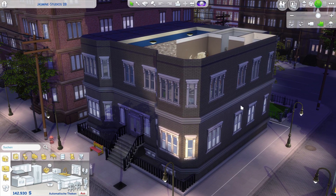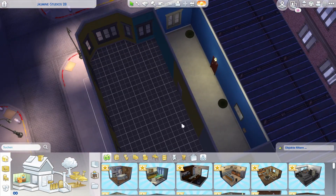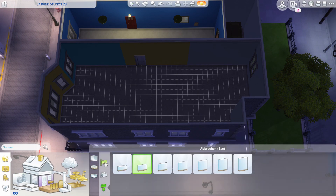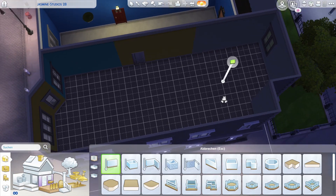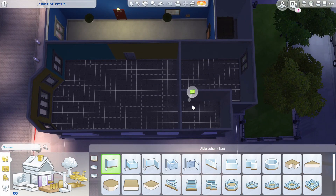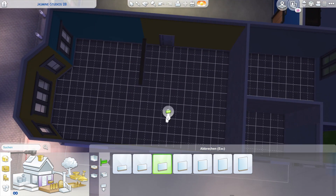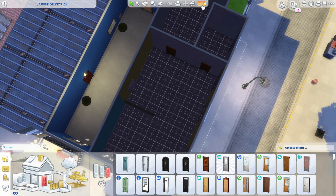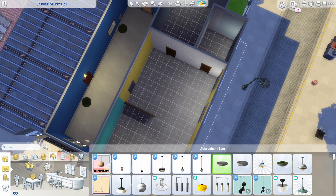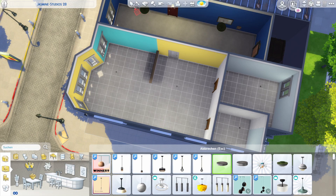So first of all I'm obviously bulldozing the entire apartment. I've done this apartment before the new update came out, so if you don't see any platforms, that's basically why. First I just tried to lay out the entire layout of the flat — I wasn't entirely sure what I wanted to go for. You can see I've done a little bathroom and bedroom over there.